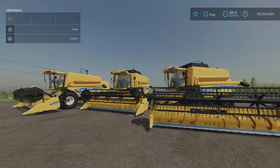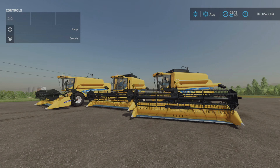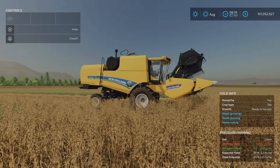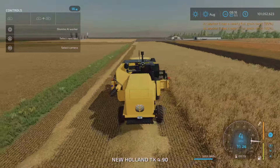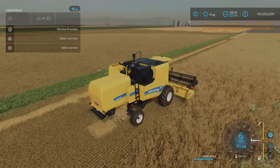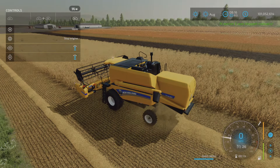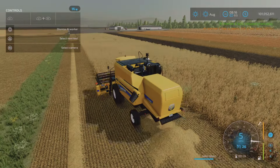Now we're going to get these beauties out in the field and test them out to see if there are any issues. We're in the field — let's hop in, start her up, and have a quick look at how she operates. Let's disable that straw swath and show you how it spreads.